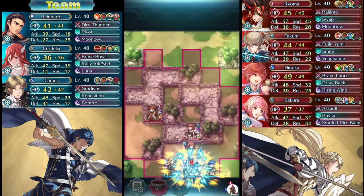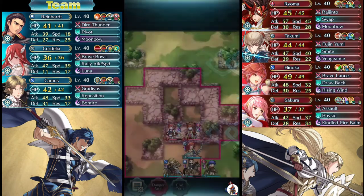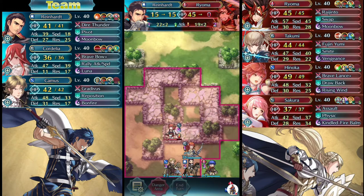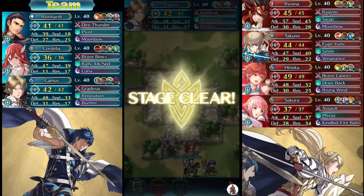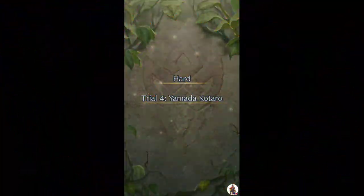When it comes down to it, my Ike is a glass cannon build. My Reinhardt's a glass cannon build. My Cordelia is a glass cannon build. Camus isn't — he's pretty strong. But for the most part, you could repeat this pattern with many different units. So that's definitely a thing to try. That is strategy one. Let's go ahead and give strategy two a look-see.